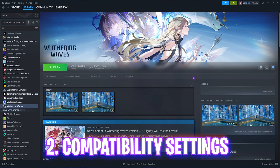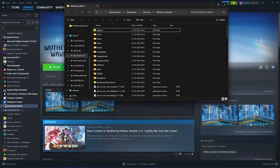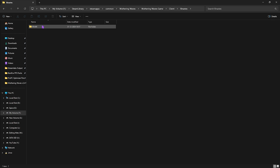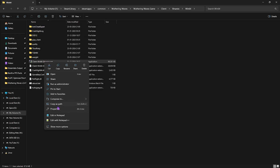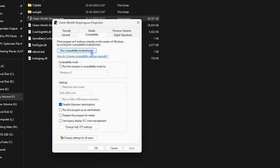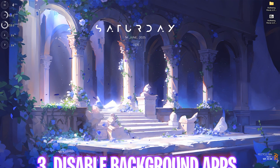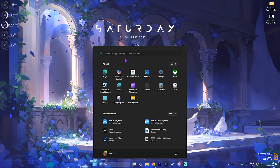Next step is compatibility settings. Right-click your game, go to Manage, then Browse Local Files. Head to the Wuthering Waves Game folder, then Client Binaries > Win64, right-click ClientWin64-Shipping.exe, click Properties, and go to the Compatibility tab. Click Disable Full Screen Optimizations, then click Change High DPI Settings and select that option. Click OK then Apply — this will help reduce all kinds of unnecessary input latency in the game.